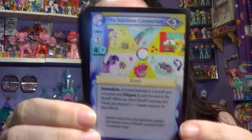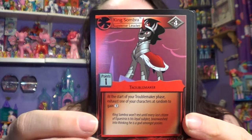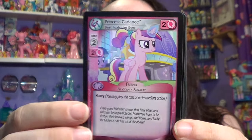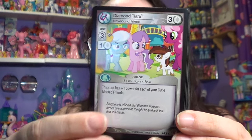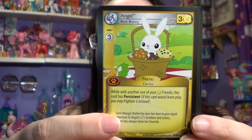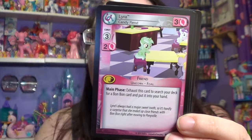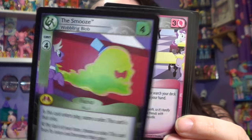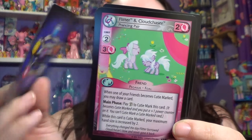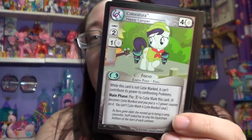Opening the third Marks in Time pack: King Sombra — they have the pets in this one, really cool. Diamond Tiara and Silver Spoon. These are all commons. Oh, what is that — the Smooze? The rare card is Lyra, 'Candy Fiend' — I don't know why. Then these are just going to be the uncommon cards.